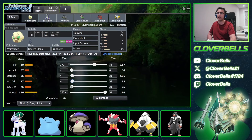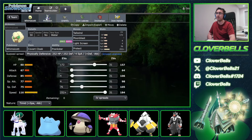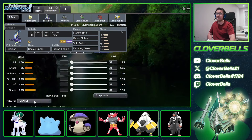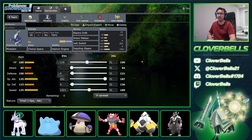After that, just one point in Special Attack and dump the rest into Special Defense. It's fine because we don't need our Whimsicott to do damage — we just need it to sit on the field and click Tailwind, Light Screen, and the occasional Moonblast.